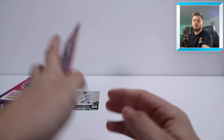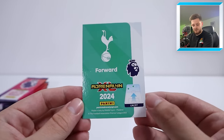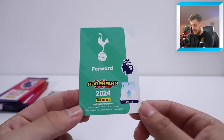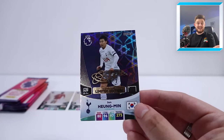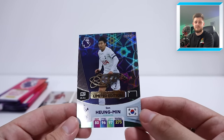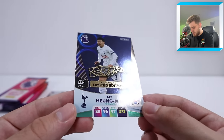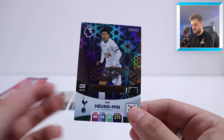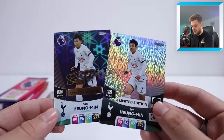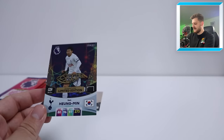That's two packs in out of 20, two regular limited editions so far. The next one is going to be another Spurs forward — double Son! These packs came from multi-packs, one tin, and some of the classic tins as well, so a variety of limited edition sources. Here we go — Hyun-min Son — and there's a signature! Signature limited edition Hyun-min Son. The signature cards look absolutely stupendous. Look at that Hyun-min Son signature limited edition card for Spurs — wow!